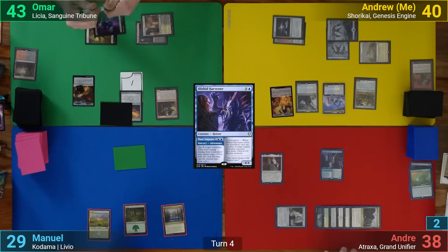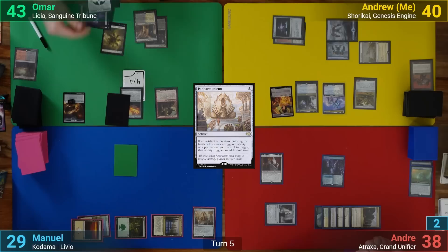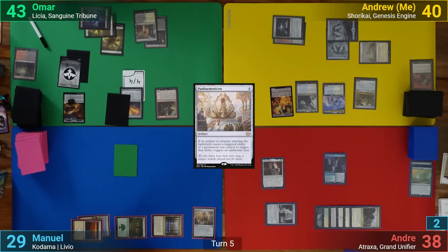Manuel draws and plays a Planes. He then casts a Panharmonicon and passes. Omar draws and also plays a Planes. He then foretells a card and passes. During his end step, I activate Shorokai again.